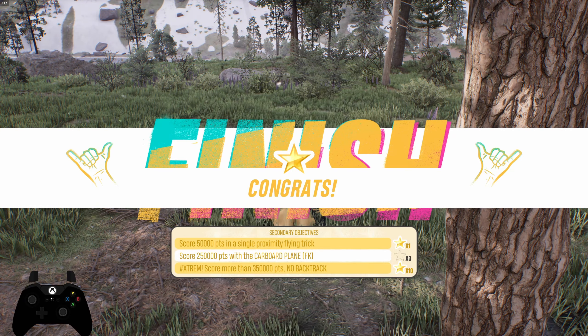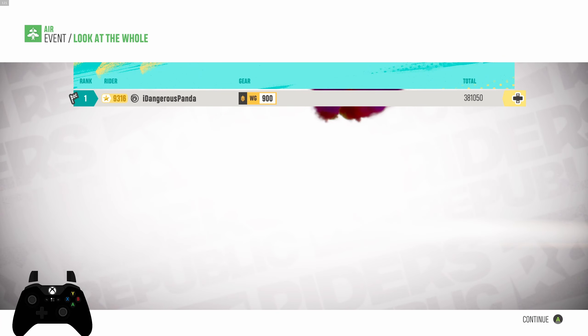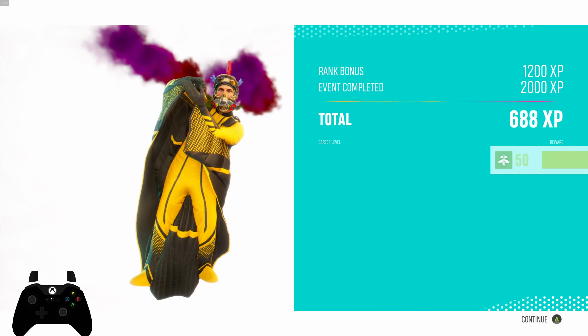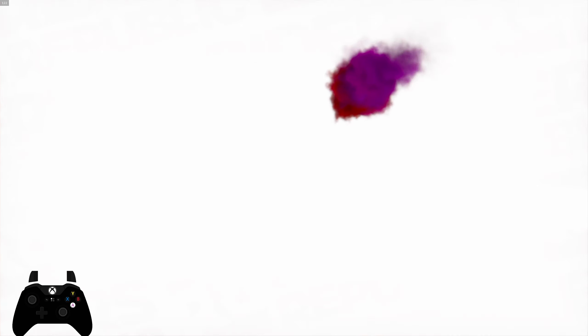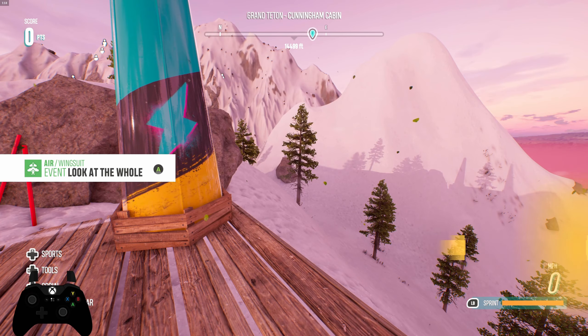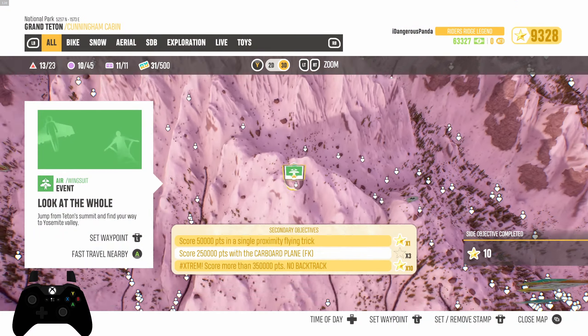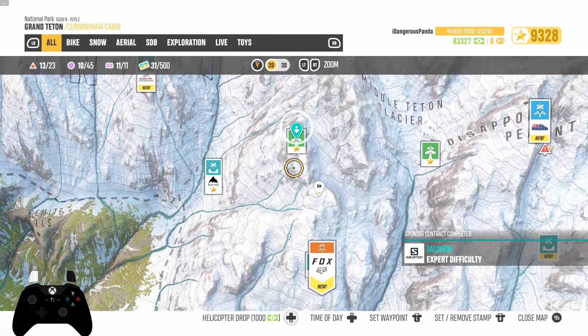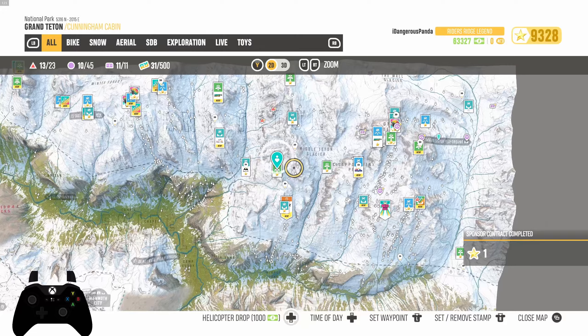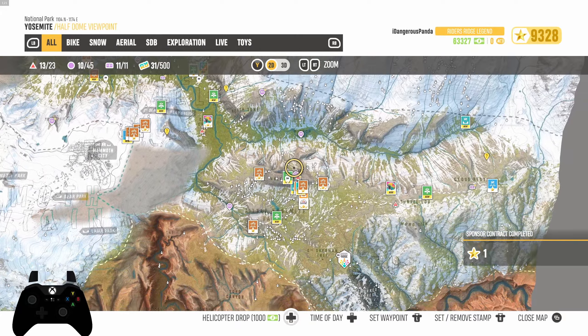Did we nail it? Let's go — that's right boys, we finished it! That one was tough — that was actually a hard challenge. I know sometimes the extreme challenges aren't too bad, but this one was tough. If you guys want to try it yourselves, it's called Look at the Hole. I recommend it — it looks like it's on the upper right area of the map, Writer's Ridge.